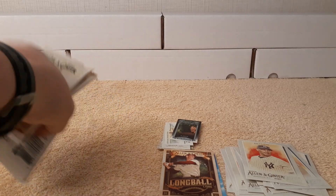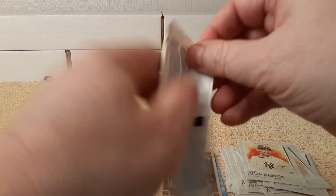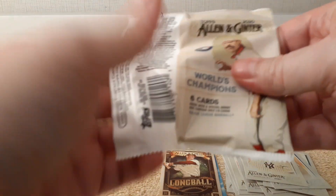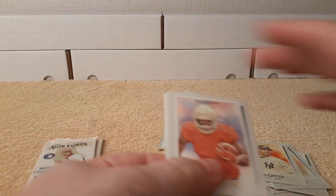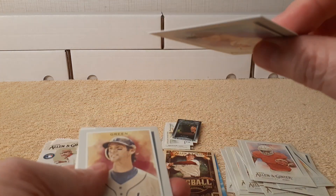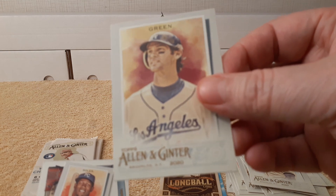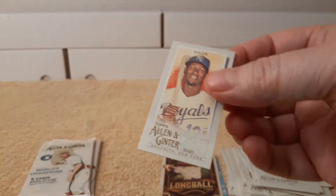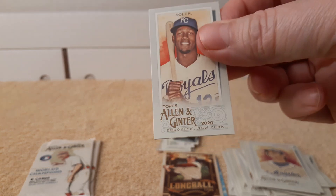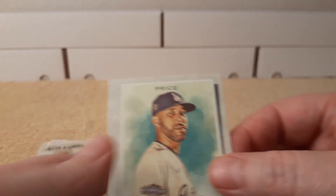Alright, let's get to the next value pack. Here we go. Diamonds, number four. Freddy Freeman, yep. Shane Greene. Jorge. Mini — Combine Down on the Farm — woo! David Price. Next pack.